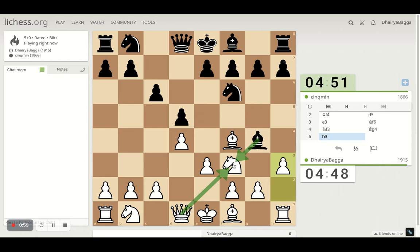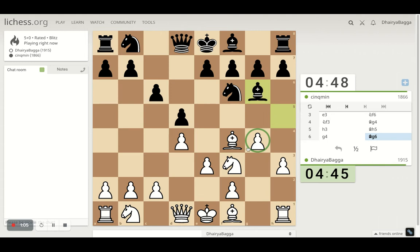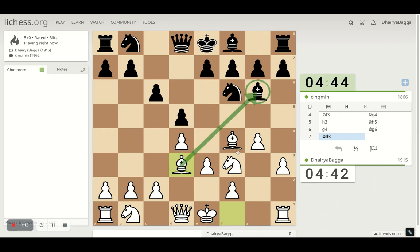If the opponent does take, you can take back with the Queen. If opponent takes back, it always gives a good chance to proceed with the pawns. Here you can offer a Bishop exchange because you don't want that Bishop to be irritating. You can take the Knight as well, and otherwise you can proceed with the Knight on E5.